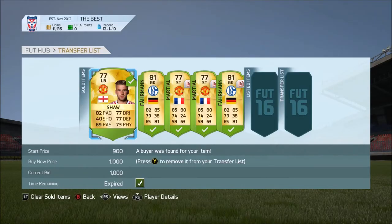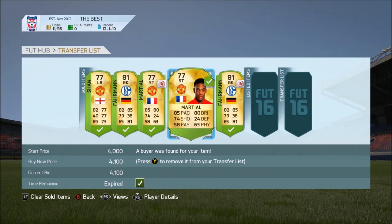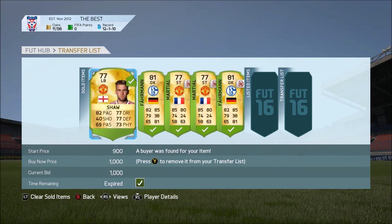They have now all sold. Luke Shaw sold for 1k. The Farman sold for 1.2k between them. And the Martial - both Martials - one sold for 4k and one sold for 4.1k.